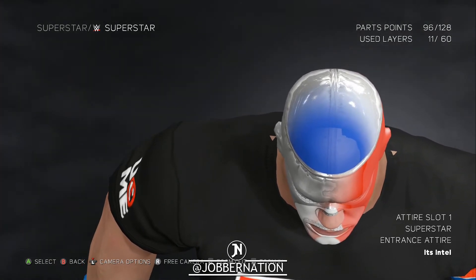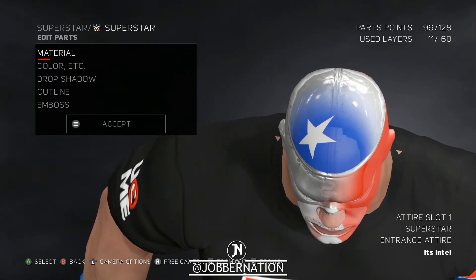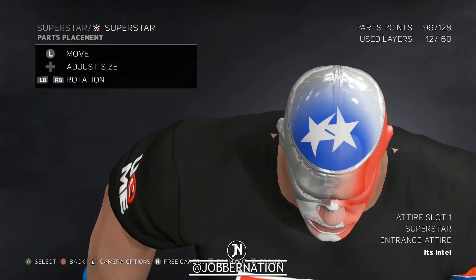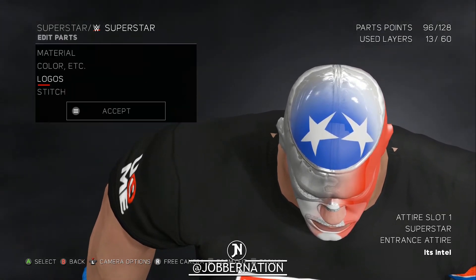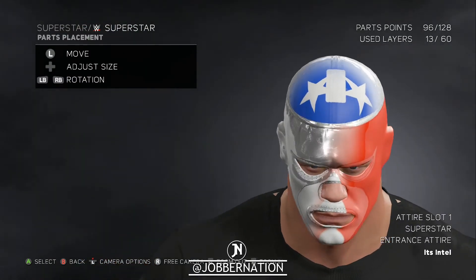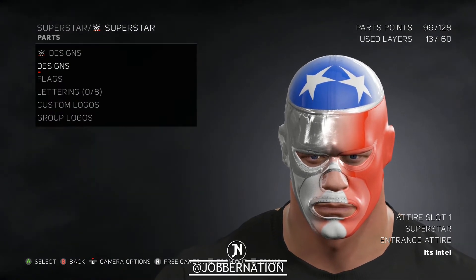We've got to add in at least one star — right here. Hit accept. We're gonna do a second star and put it over here. For some reason it won't let me change the entire thing. What if I do like a square? I can't bring it all the way back, I can't change the back, which is very strange. But what are you gonna do? From the front it looks okay.